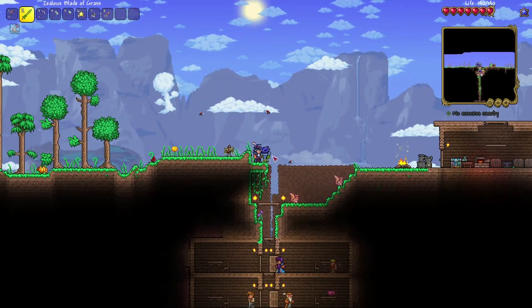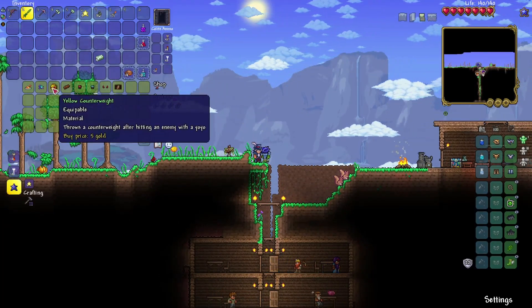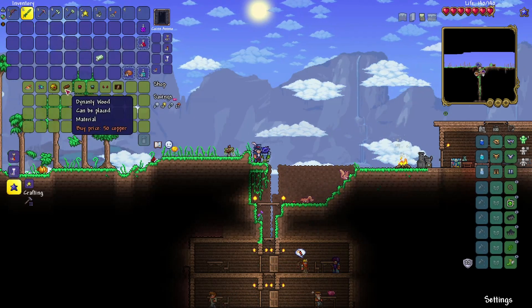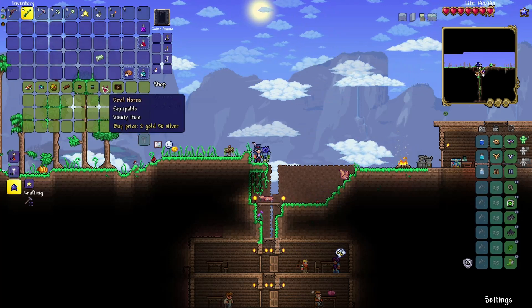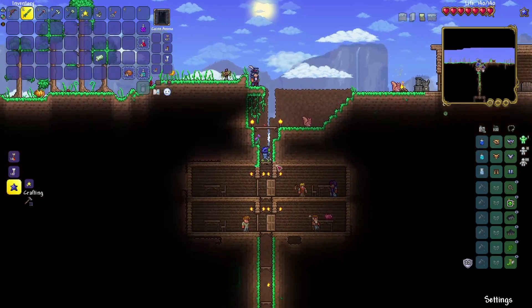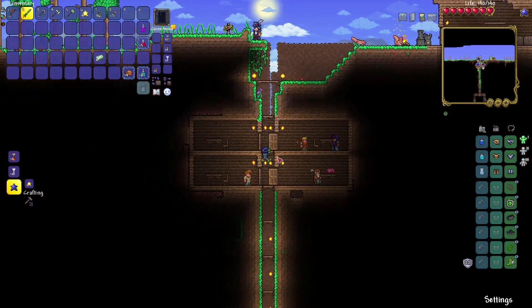Oh look, a cloud is a tree! So what do we have from the merchant? A yellow counterweight, bedazzled nectar, dynasty wood, devil horns — not too much going on there.